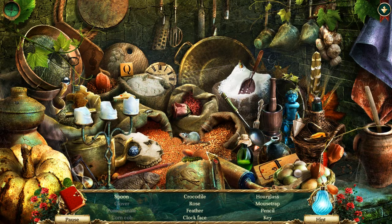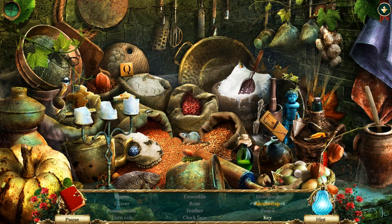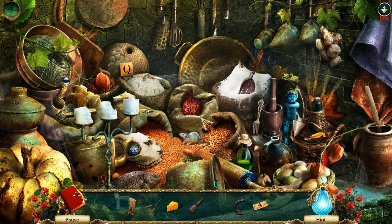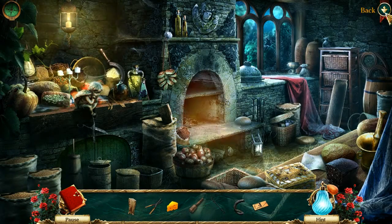Just that second spoon. Crocodile - for some reason it's in here. Rose, feather, clock phase. Spoon, feather, rose, and clock phase, right? Hourglass, mousetrap, pencil, and key. There we go. Oh, mousetrap with blood on it. There's like blood everywhere. We have seven items, I don't know.